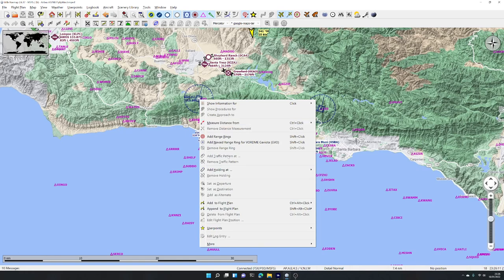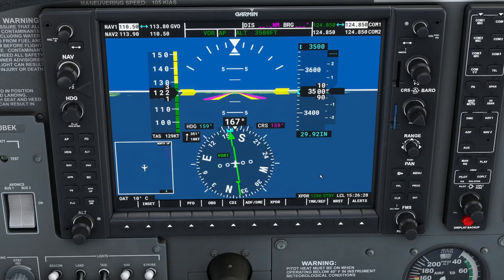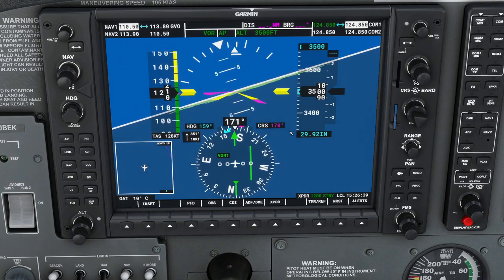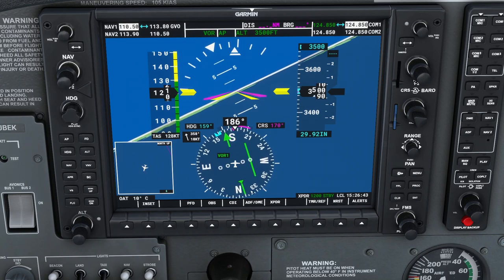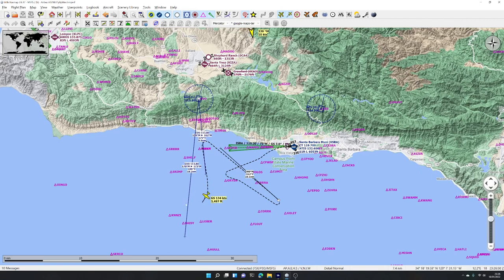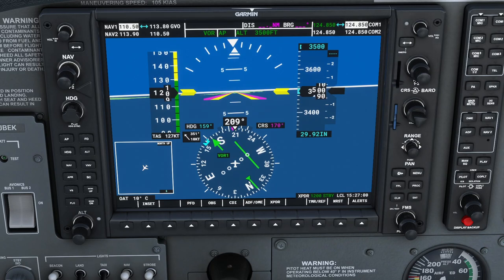Here's where it gets interesting. Say we didn't want to follow that radial and wanted a different one — say 170 degrees magnetic away from the VOR. We change our course using the course knob to 170 degrees. The CDI shows we are to the left of the line, so the airplane will fly an intercept course to meet that 170-degree radial and then straighten up on that heading.